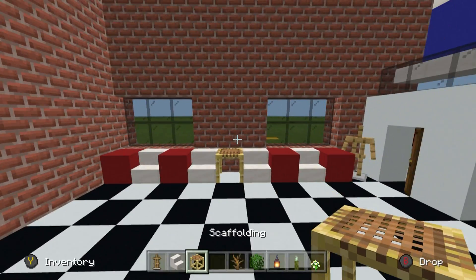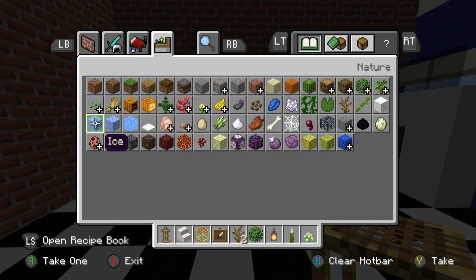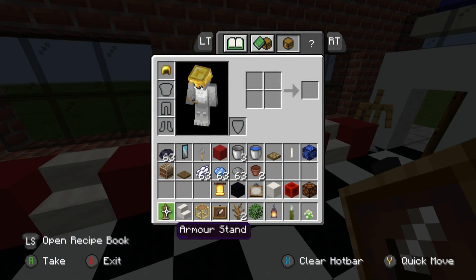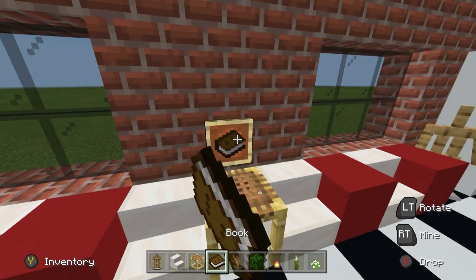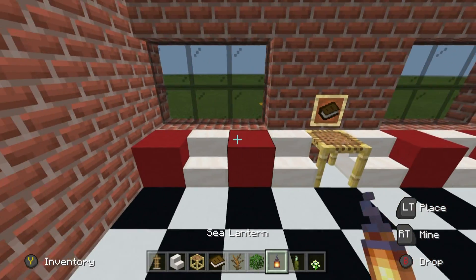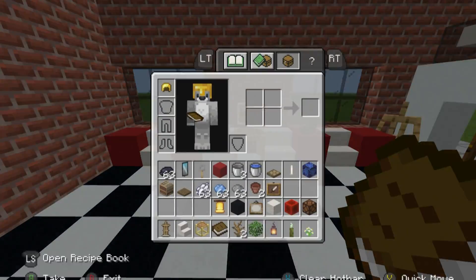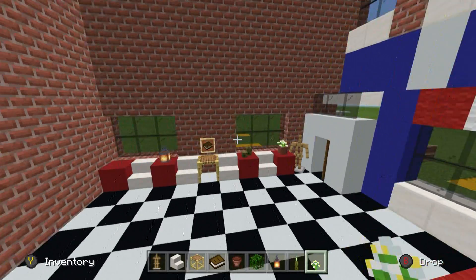On top of the glazed terracotta, place a flower pot with a dead bush and an oak leaf on top as a small plant separator. Alternatively, you could use a scaffolding as a table, and if your version of Minecraft supports it, place an item frame flat on the table with books to represent a stack of magazines — like you'd find in a real barbershop waiting area.